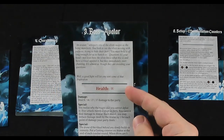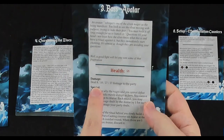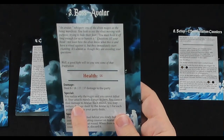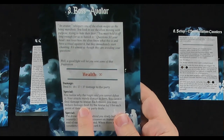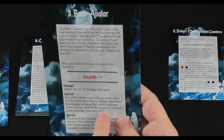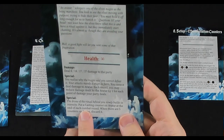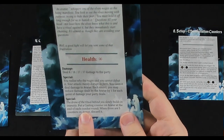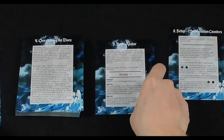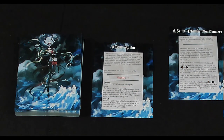The special ability reads: 'You realize why the mages said you cannot defeat it — your attacks merely disrupt its form. You cannot deal damage to avatar. Each round you may reduce damage dealt by the avatar by one for each point of damage your party deals.' So if we deal 8 damage, they will hit for nothing — perfect. The drone of the ritual builds in intensity: put a casting counter on avatar at the end of each combat round; when there are five counters on avatar, discard it.